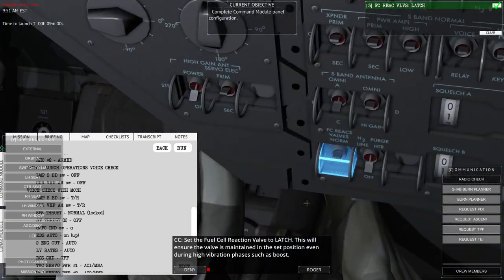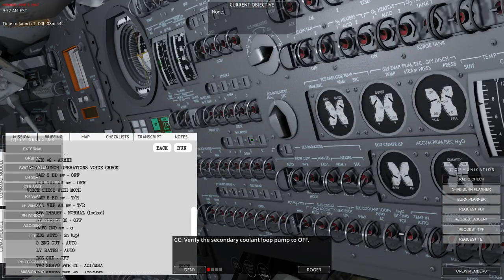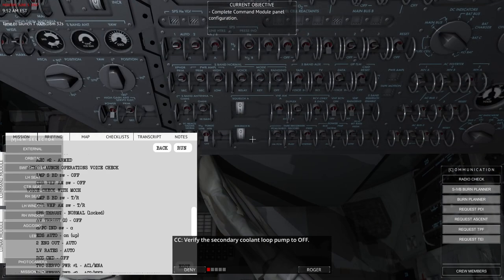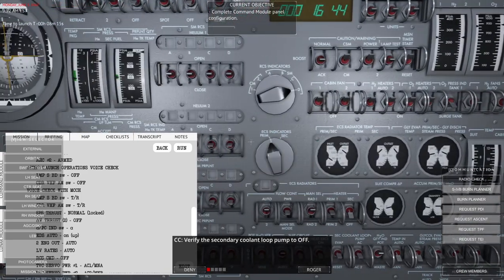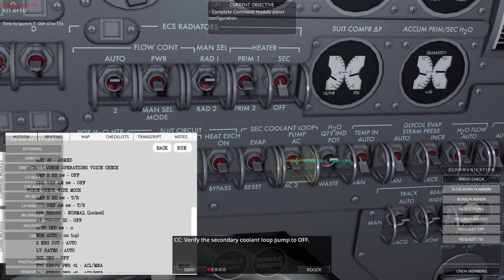Set the fuel cell reaction valve to Latch — this ensures the valve is maintained in the set position even during high vibration phases such as boost. Verify the secondary coolant loop pump is Off. It's over here on the middle panel — AC, AC2, and the middle section is Off. All right.